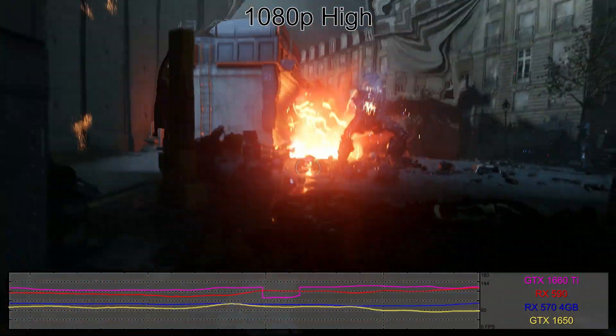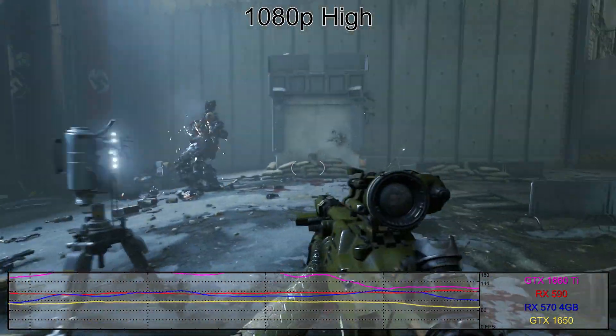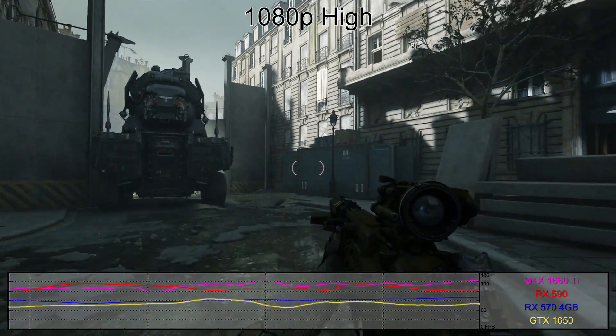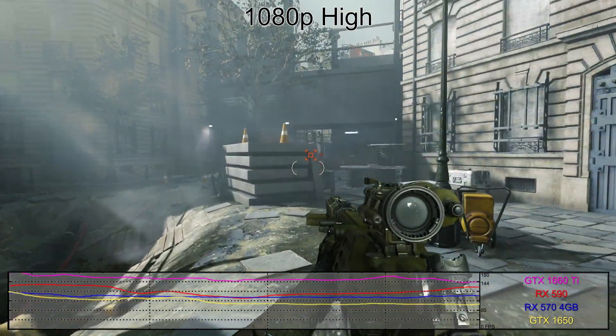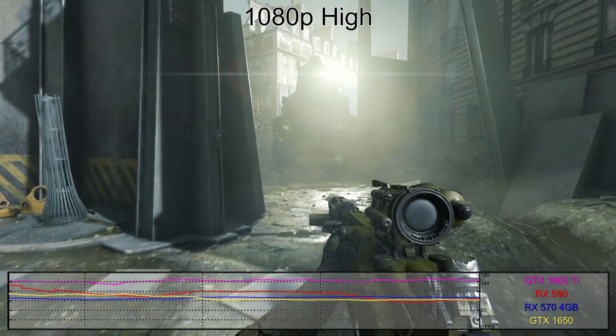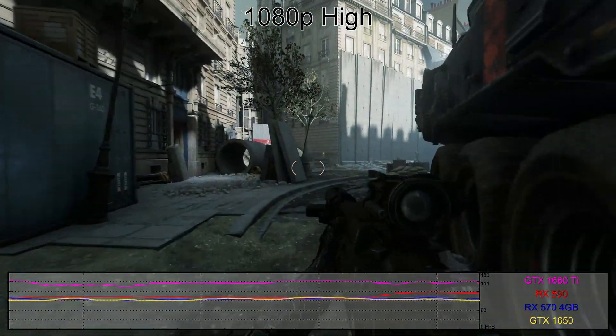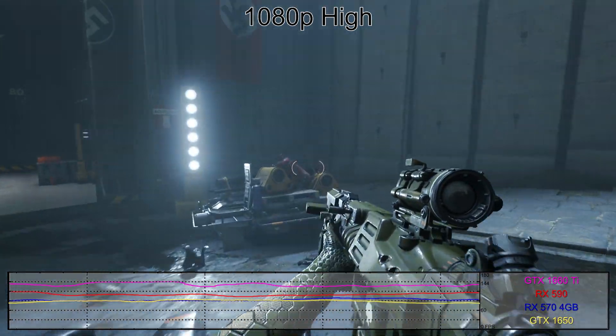At 1080p high, all tested cards — including the GTX 1650, RX 570, RX 590, and GTX 1660 Ti — are still easily breaking 60fps even on minimum frame rates. The GTX 1660 Ti comes out on top but only by virtue of being a more expensive card. Notably, AMD's RX 5700 cards perform very well using the latest drivers that fixed a consistent crash on Navi, with the 5700 XT actually beating the Radeon 7 and RTX 2070.